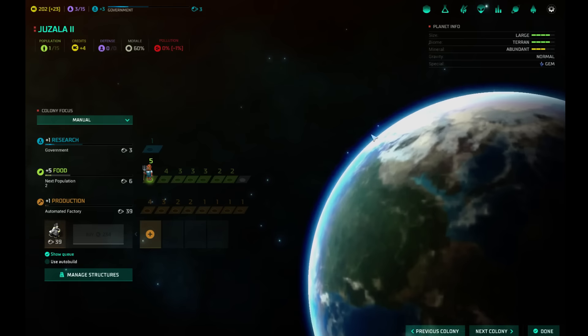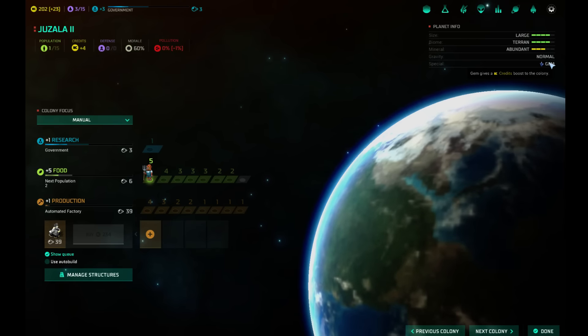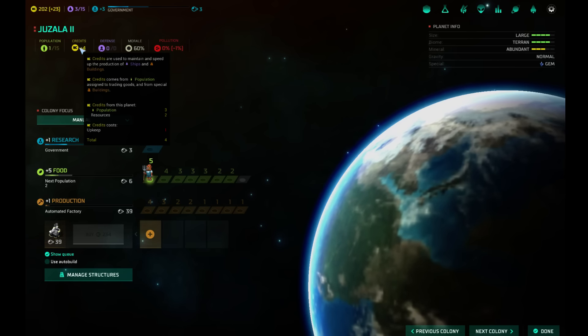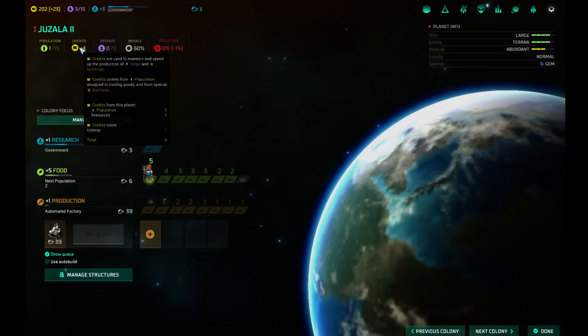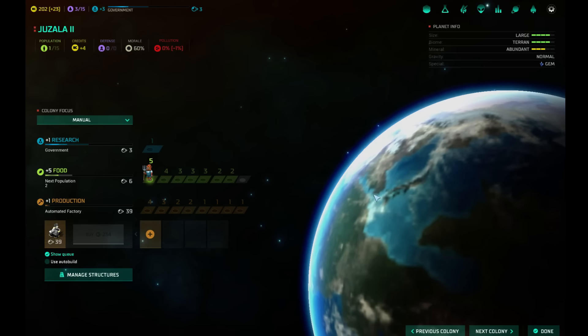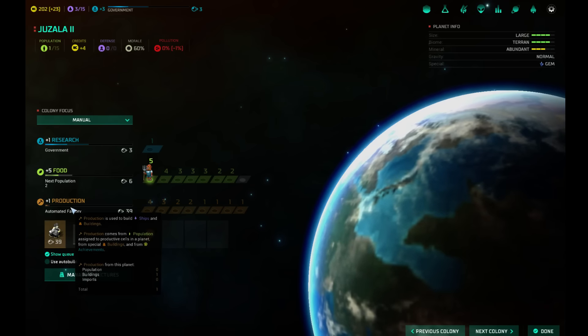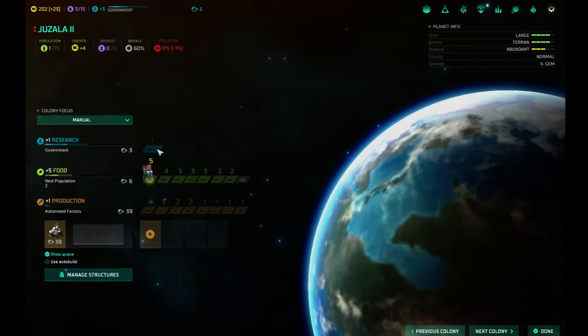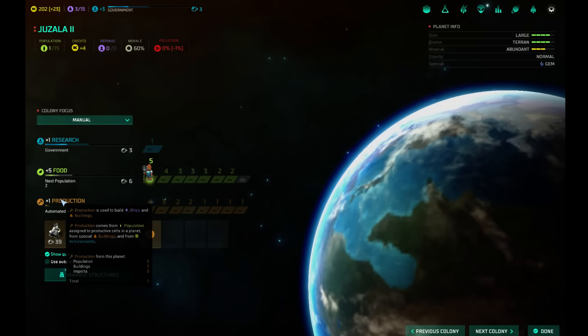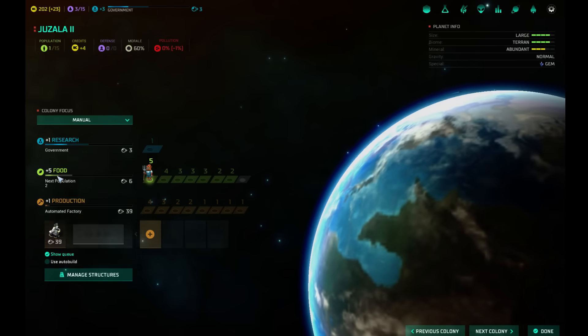Gems gives us a credit boost to the colony — I'm not sure how much, though. Population gives us three, resources gives us an extra two. One interesting thing I noticed: every time you colonize a planet, even though nobody is actually researching on the planet, we still get a plus one research, plus one production, and plus one food. So we always get something.